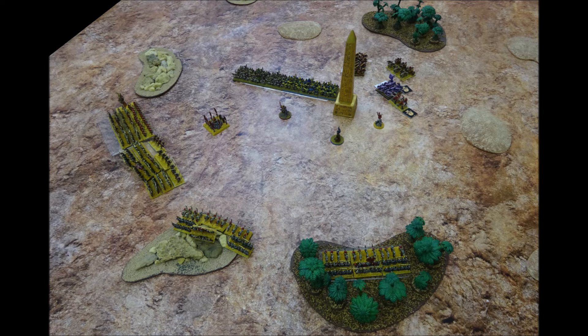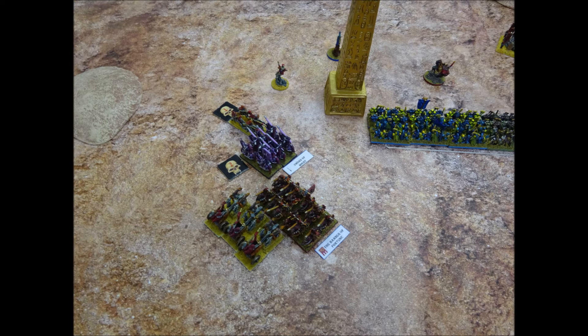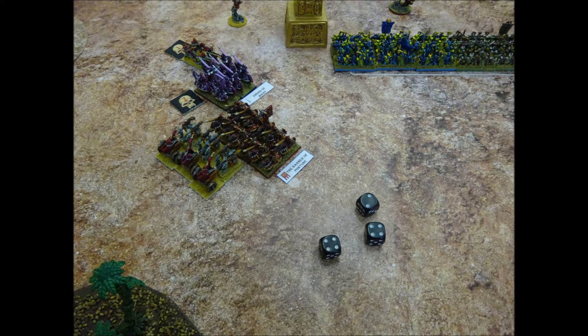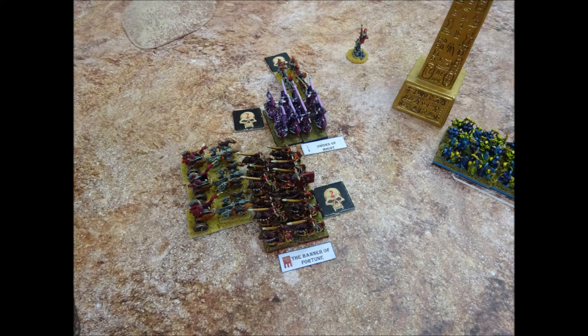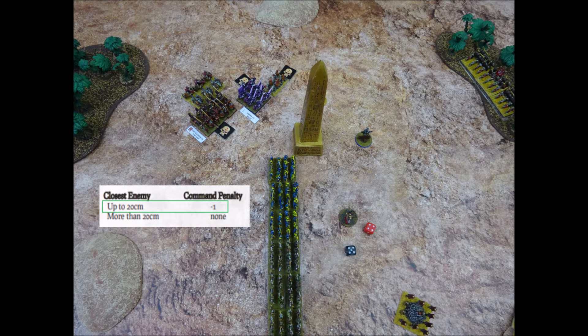Chaos begin turn 2 in a very strong position, with one unit of Knights engaged and the other ready to charge. The Chaos Knights use their initiative to charge the closest visible enemy unit — the Chariots. All three bases move into contact with the enemy, though the presence of the Knights of Slaanesh prevents a flush battle line. The Chariots make 3 stand and shoot attacks as the Knights charge home, scoring 2 hits — the Knights fail both saves, so 2 hits are carried over into combat. The Chaos Army moves to ordered movement, with General Bale ordering the infantry brigade. Although his command is 9, nearby enemy troops reduce this to 8 — he rolls a 9 and fails.